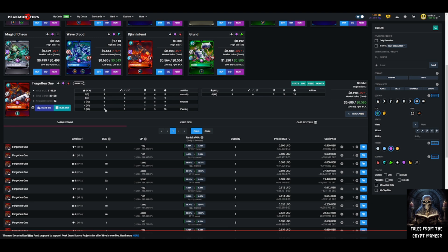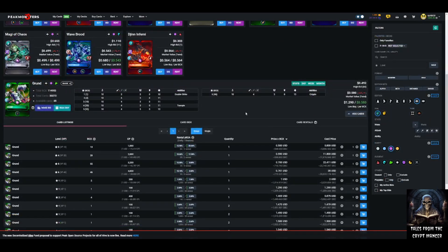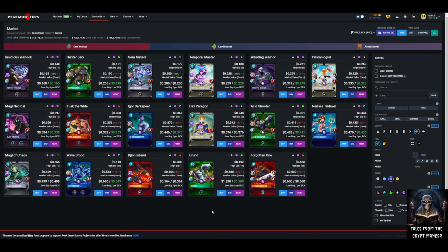Grun is another offensive tank — cripple, trample, and double strike. Attack value of four, three speed, no shield, thirteen health at a higher cost of ten mana. What you're seeing with Grun is the value placed on combined abilities: double strike alongside tank status. An offensive tank with double strike is going to be valuable in most circumstances.